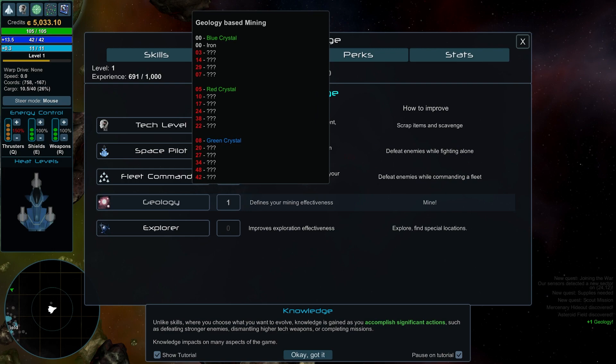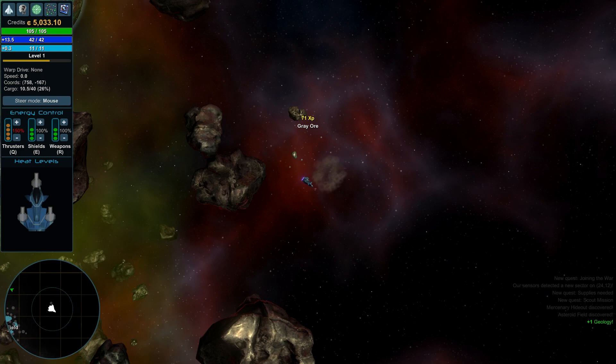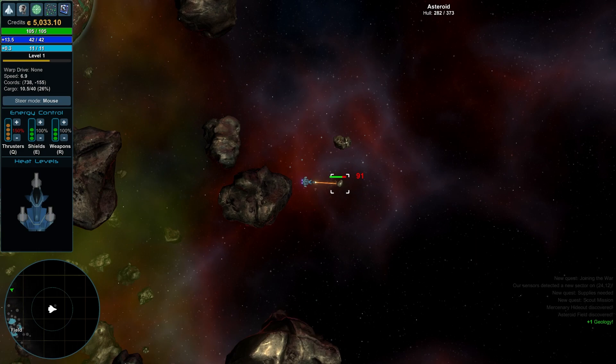Let me look at the character screen. Yes — under Knowledge, if we get geology up, we'll get better stuff. Right now it looks like we can get blue crystal or iron from what we're doing, so that's good.